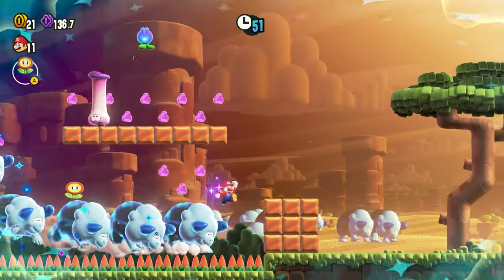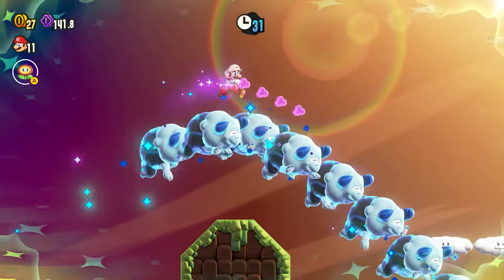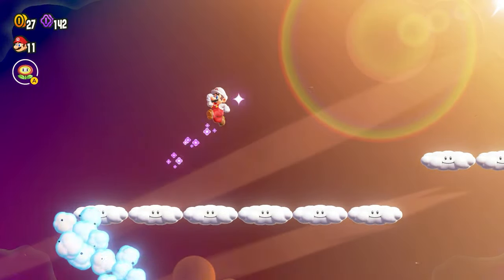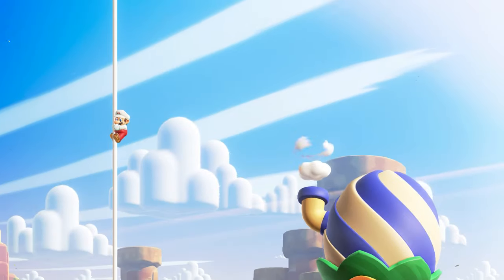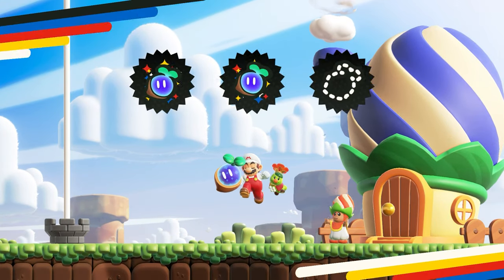If you ride them right the way over to this cloud area, you'll then get a second Wonder Seed, and then, because this is a whole new house, you actually get a third Wonder Seed. And that is how to get all three of the Wonder Seeds in Bulrush Coming Through.